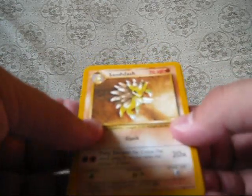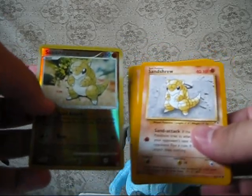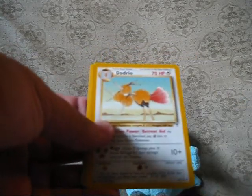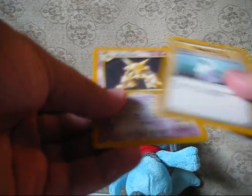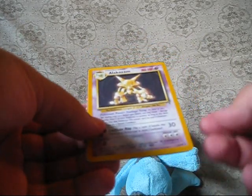I'm not sure of the thing — I know that's the reverse in the back. Sandslash, Sandshrew — like I said, it's a reprint — Rhyhorn, Doduo, Dodrio, Doduo again, Pidgey, Growlithe, Potion. Oh nice — Alakazam Holo!